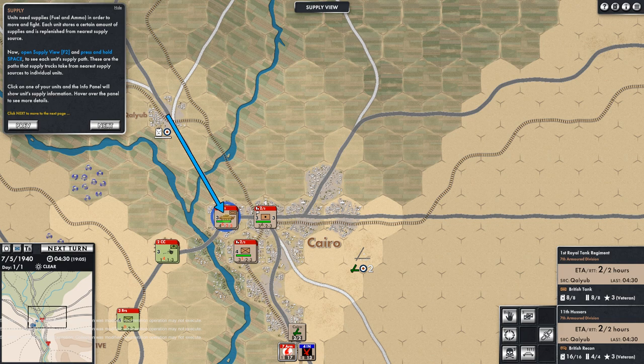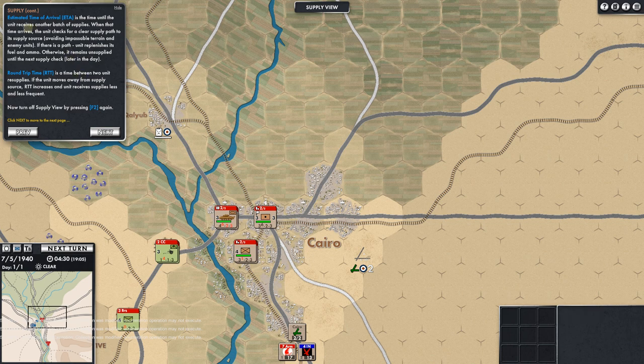We see both units here: First Royal Tank Regiment and the 11th Hussars. The info panel shows the unit's supply information — fuel supply remaining and maximum. Eight of eight fuel, eight of eight ammo for one unit. The 11th has 16 and 16 fuel, and four and four ammo. So you have a maximum of what they can take.